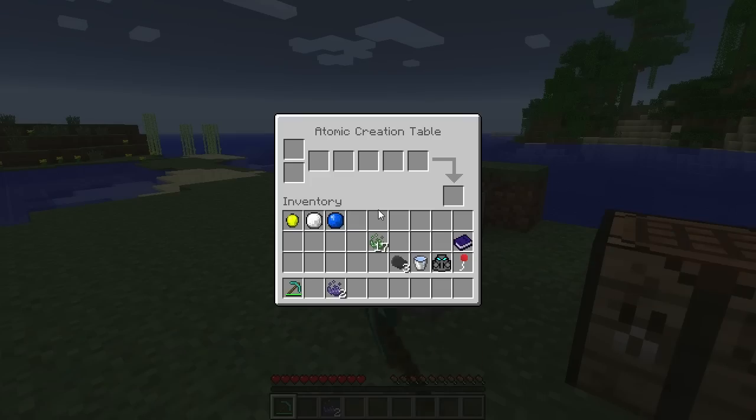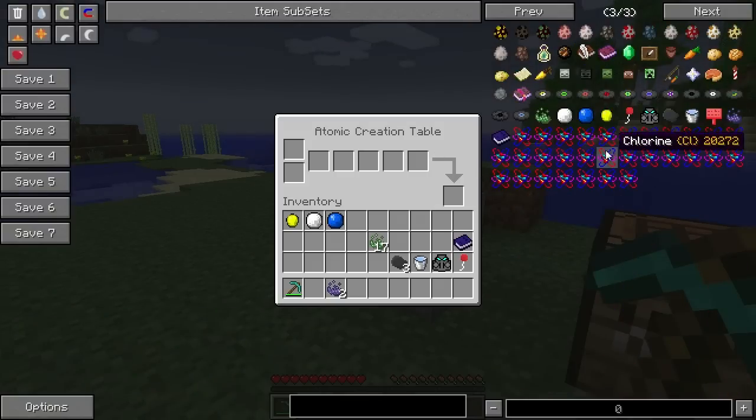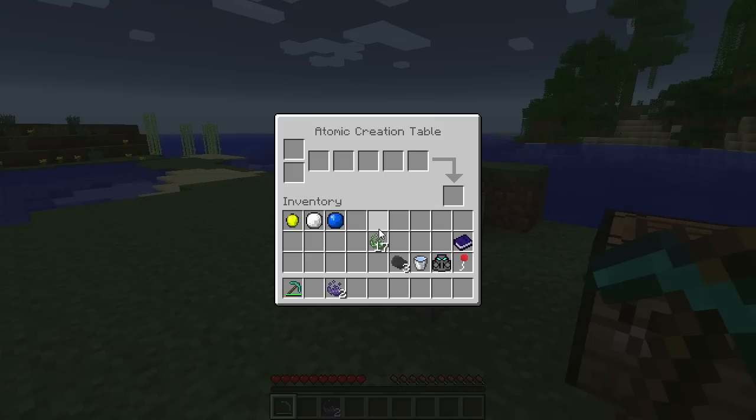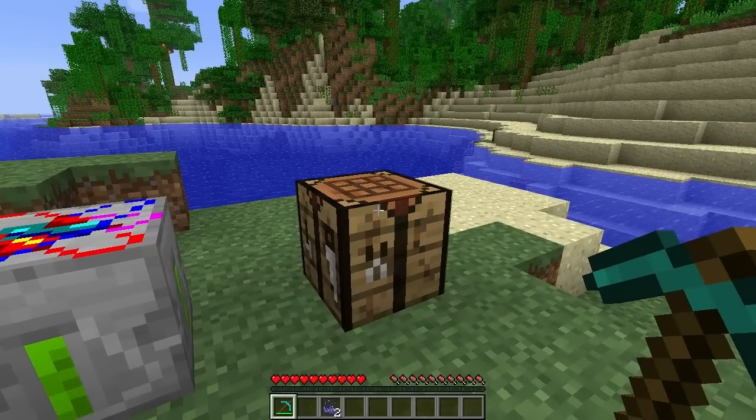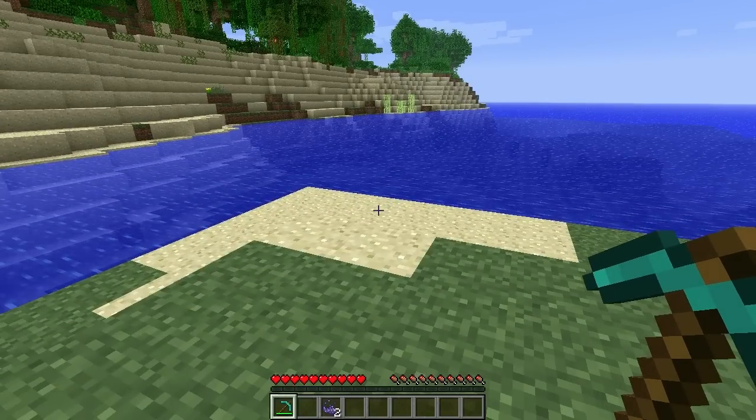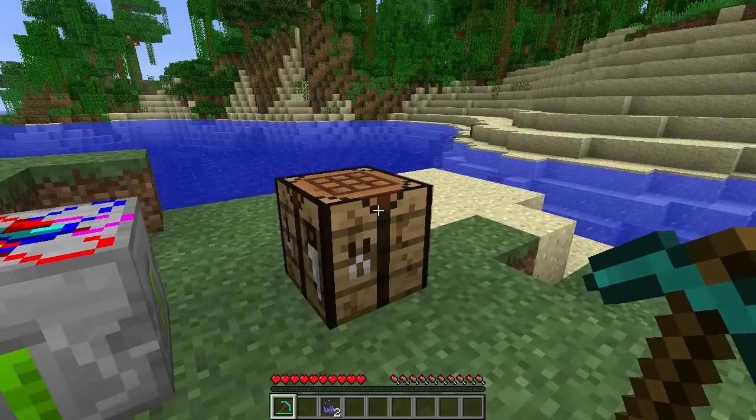With these you can craft different things, or you can create different atoms in the atomic creation table. With the assistance of NEI you can see all the different atoms available. I'm not going to get into the crafting of these, as you can't look them up in NEI. This is kind of where I get to an 'eh' with this mod — it's really advanced and technical, mirroring real-world molecular makeup, and it gets really confusing.